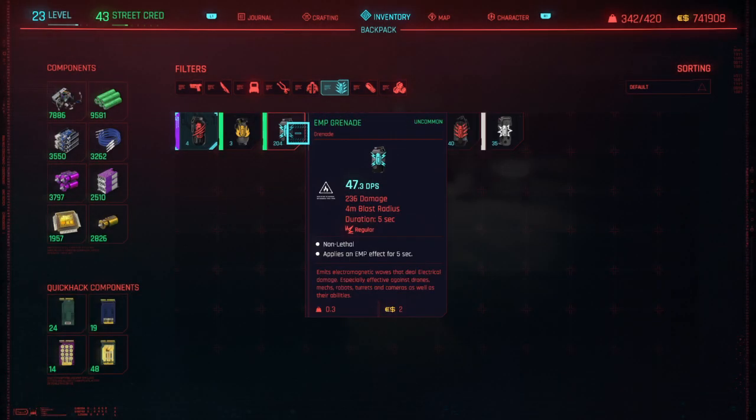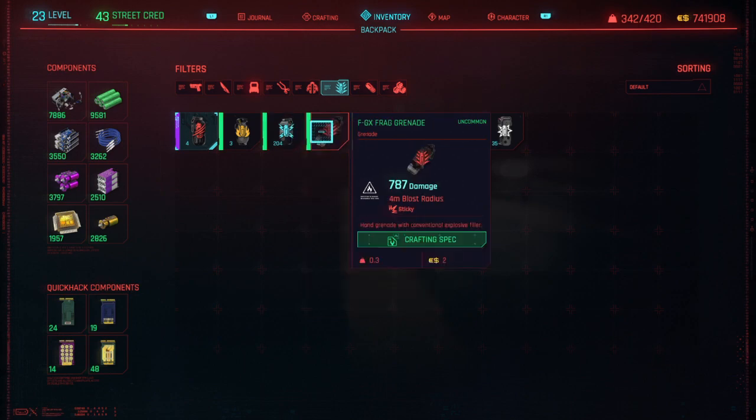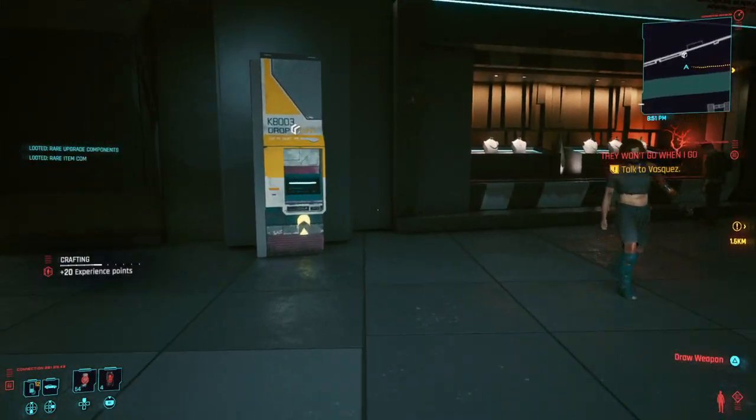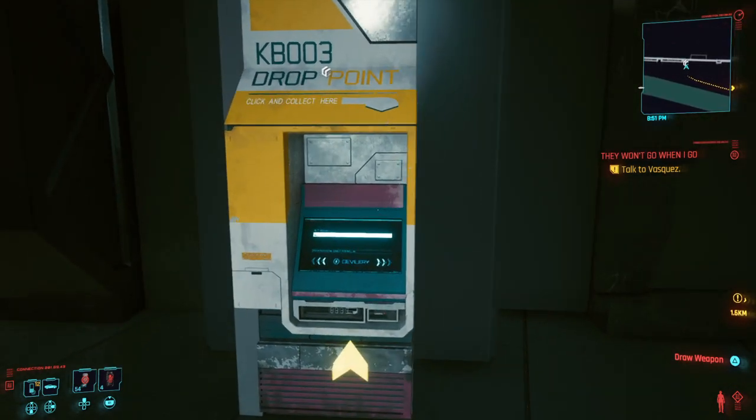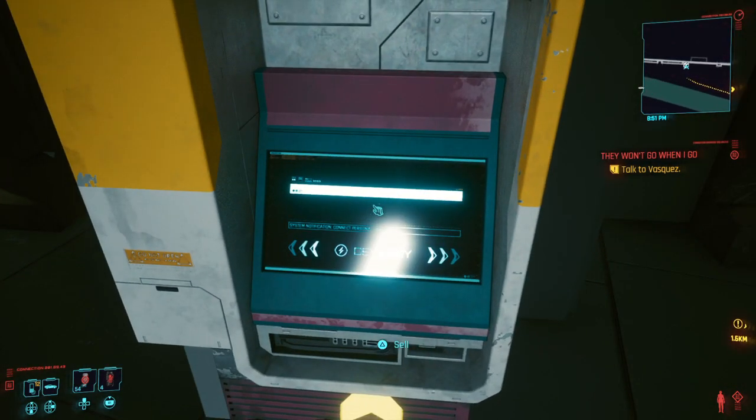So you might think: how the hell am I going to get 204 EMP grenades? Well, there is a duplication glitch. I'll link the video to my duplication glitch down below if you want to see it more in depth, but I'll just explain it simply.